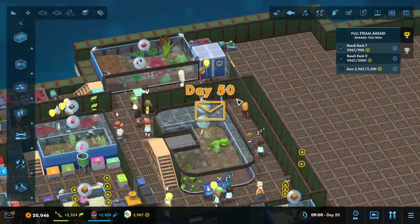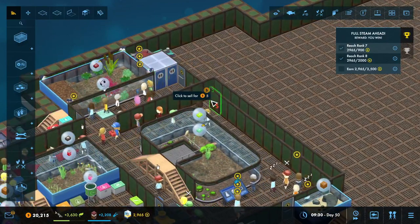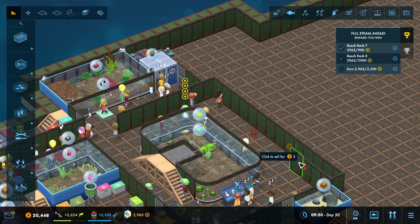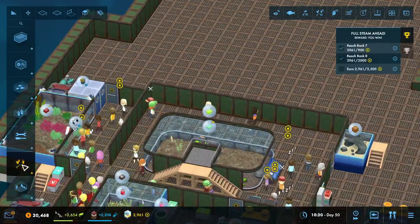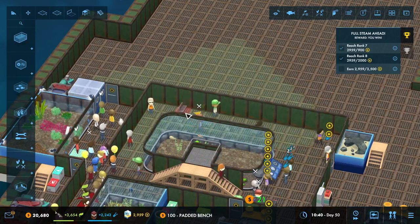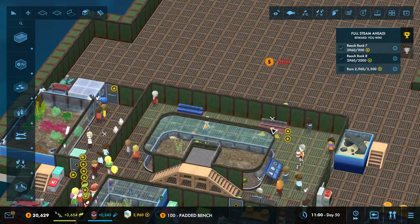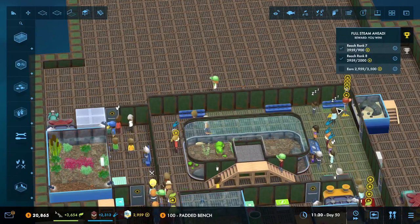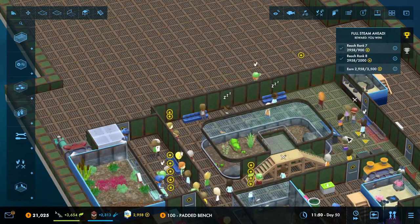I don't want to deal with having to move all that. I wanted to move that back just one so I can have a little bit of space to grow. Because these people are getting tired and I want to give them some places that they can actually sit down. So we're going to come up here, get the padded bench, and we're going to add a padded bench there, a padded bench there, and probably add a padded bench right here.